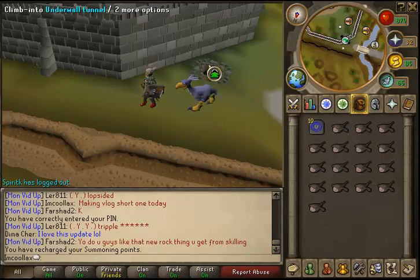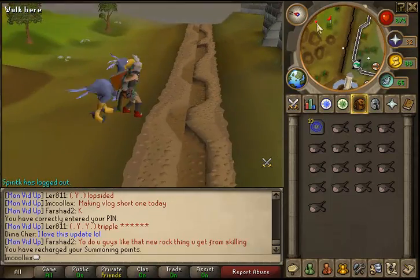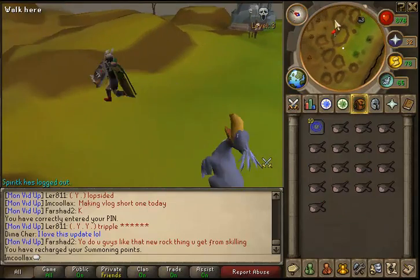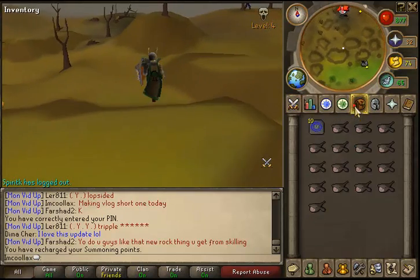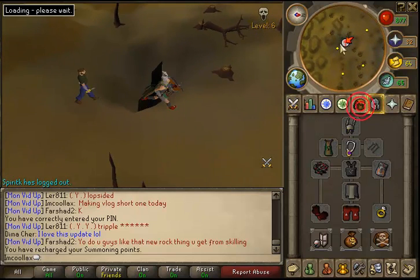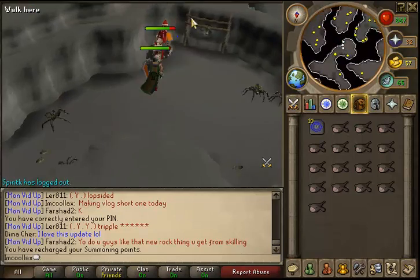Somebody said you need 15 agility, or 23 agility, or something like that — I don't know. Anyway, you cross the little border thing right here and you will keep going into the distance. Green dragons are actually really easy, but you're gonna need an anti-fire shield. I have my dragon fire shield — it's better, and it works just as good. So you just go down here and into this portal right there.